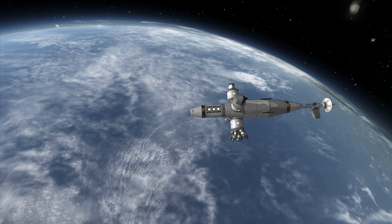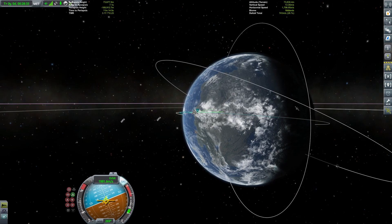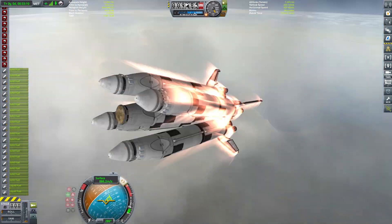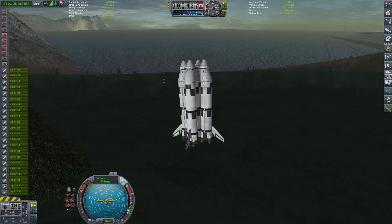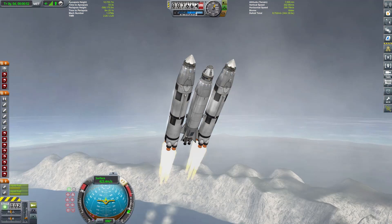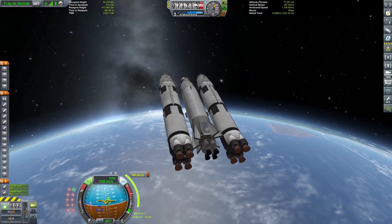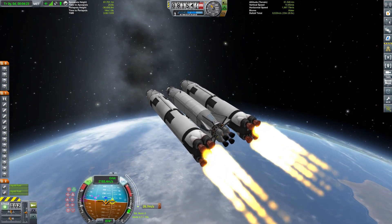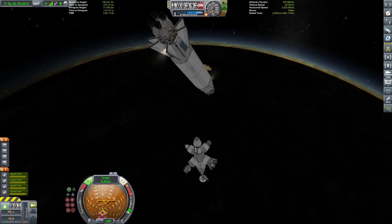It's not the easiest space station contract you can imagine, but it wasn't really hard to do, mainly because Lily is a really small body with super small gravity. It's smaller and has lower gravity than Gilly in the stock game. However, it orbits a monster of a planet — Telomo — which is larger than anything in the stock game, with 1.9 G surface gravity. The orbital velocity in low orbit around Telomo is over 4400 meters per second.